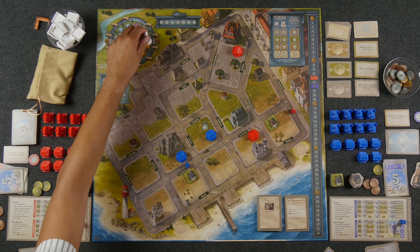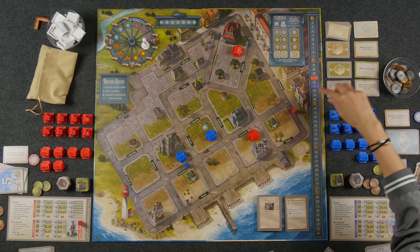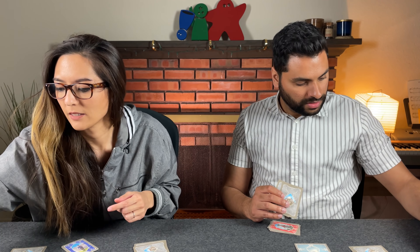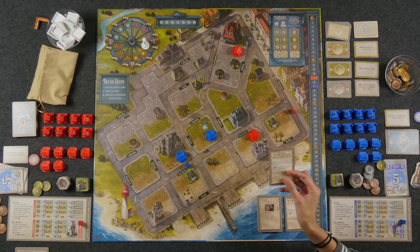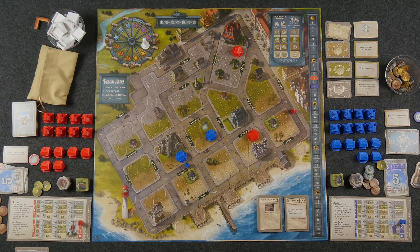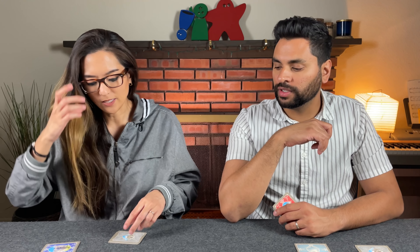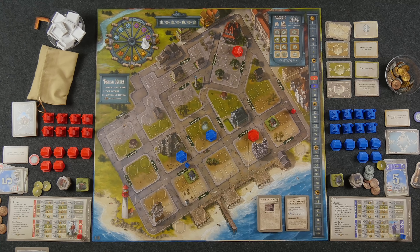We move into summer and collect income — Naveen gets 14, I get 16. Summer day one event: collecting Cape May diamonds becomes a popular pastime. Each player collects two dollars for each Victorian and landmark they own. If it's winter, you collect one dollar instead. So nothing has really happened to us — neutral. I'll take neutral over bad.